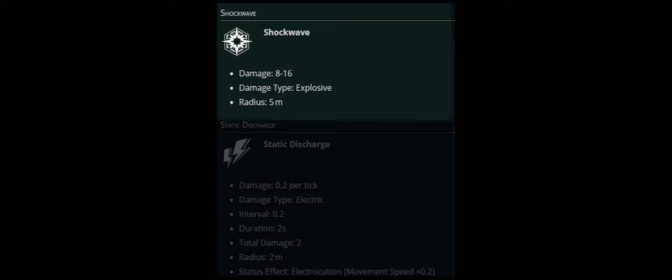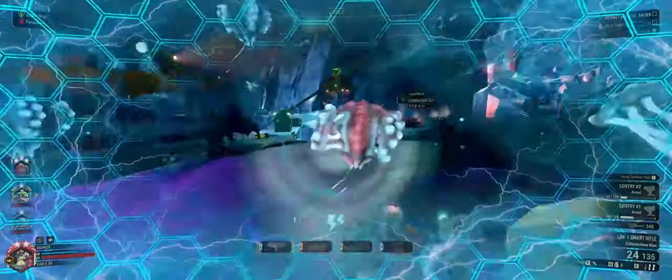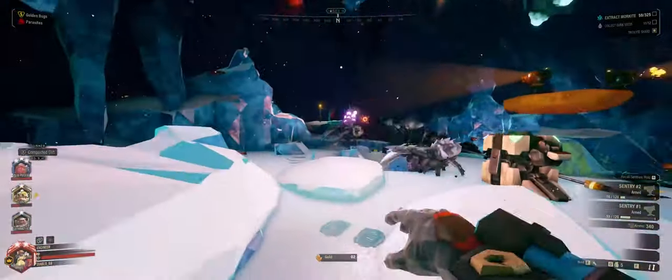Static Discharge is similar but more like a mini electrocution — a much lighter version of the electrocution status effect. Both benefit from Improved Generator for shields coming on quicker. With Shockwave, you can see these jellies swarming me, the shields go down, and it takes them out.